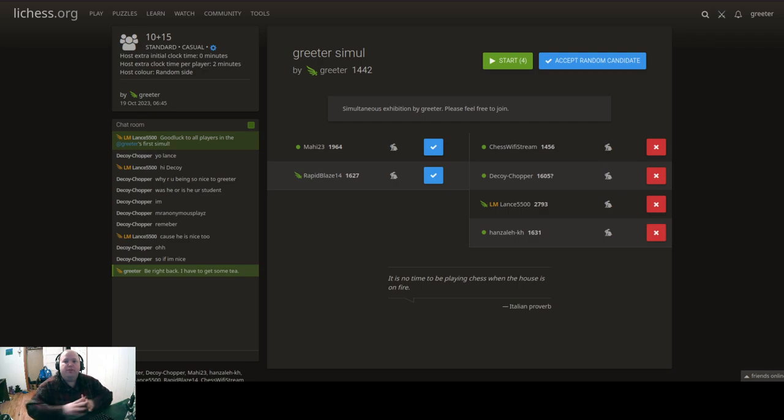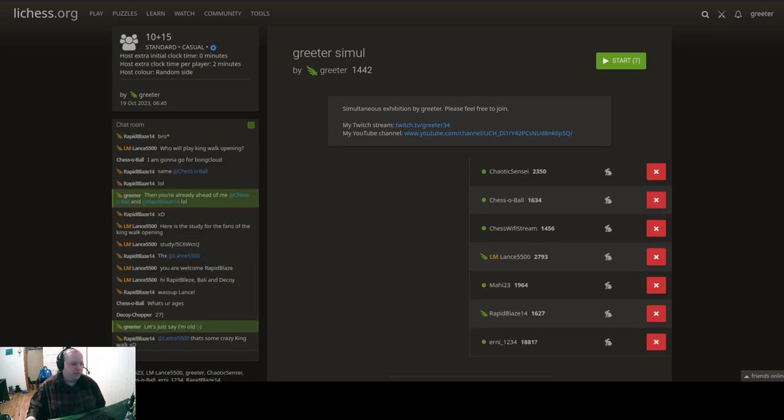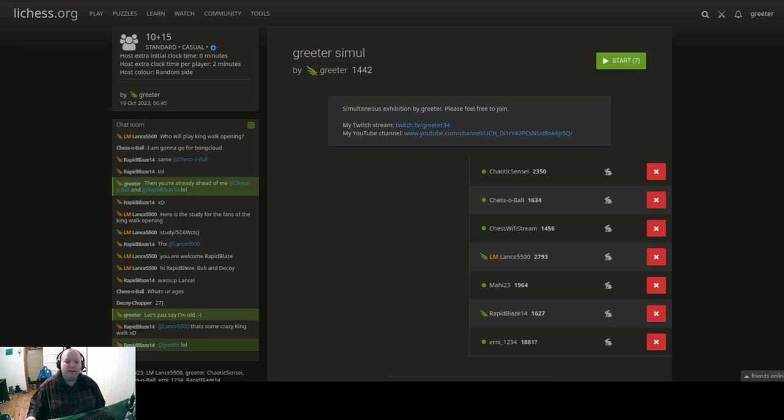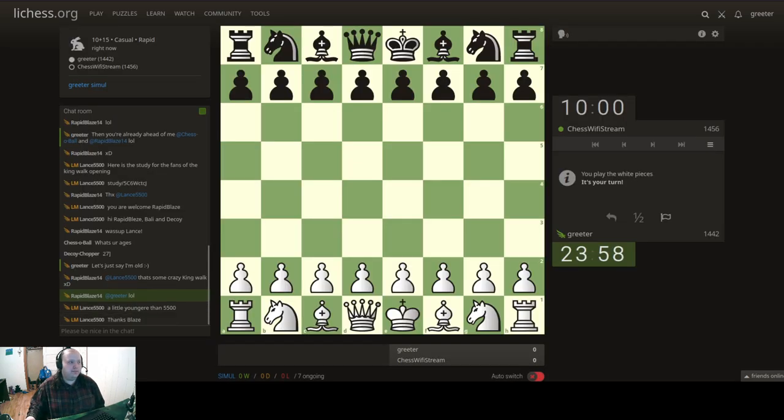We still have a bit of time before the simul starts, but I wanted to show what this screen looks like. You can see who's been accepted - you can kick people out if you want, accept them, or even accept a random candidate. I want to get as many games as possible, so I'm just going to accept everybody that comes in. Now we simply wait until it's time to begin, and then there's a start button I can click to get the games going. The simul is going to begin a bit early at 6:30, so in just under 30 seconds. This is as new to me as it is to you, since this is my very first time hosting.